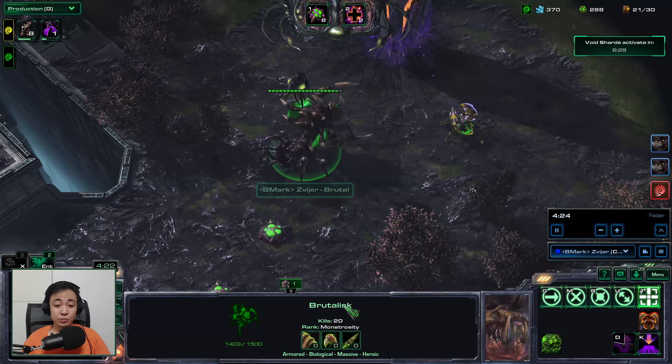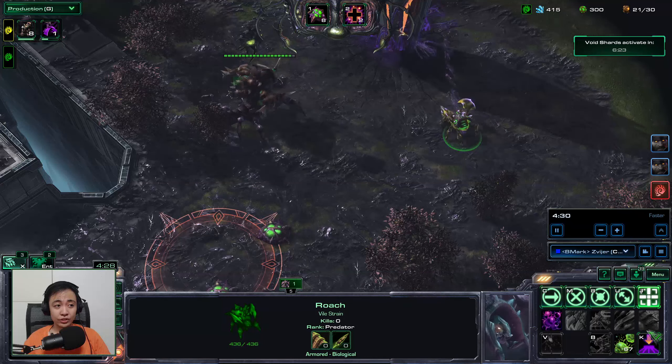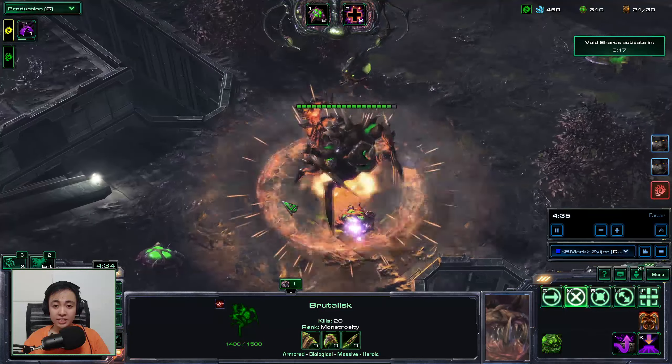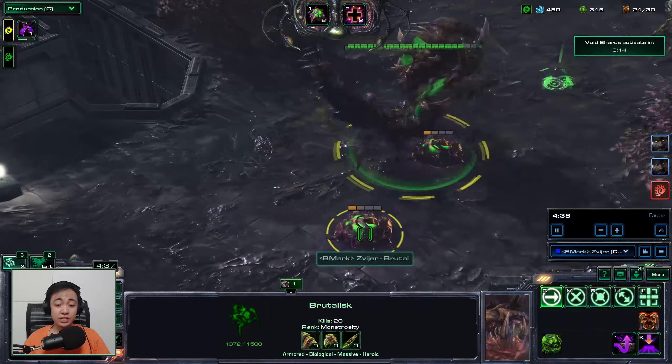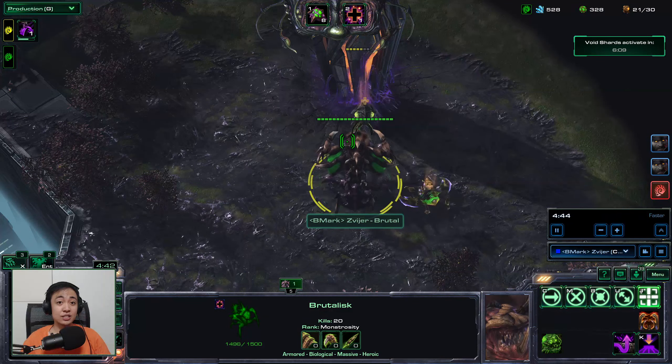So for this next one, this Brutalisk, which has the Frenzied status over here in the corner, should no longer be affected by stun. So he's going to stand the stun, but will not actually be stunned. You can see the Toxic Nests are affected, but the Brutalisk is not, so that is fixed.